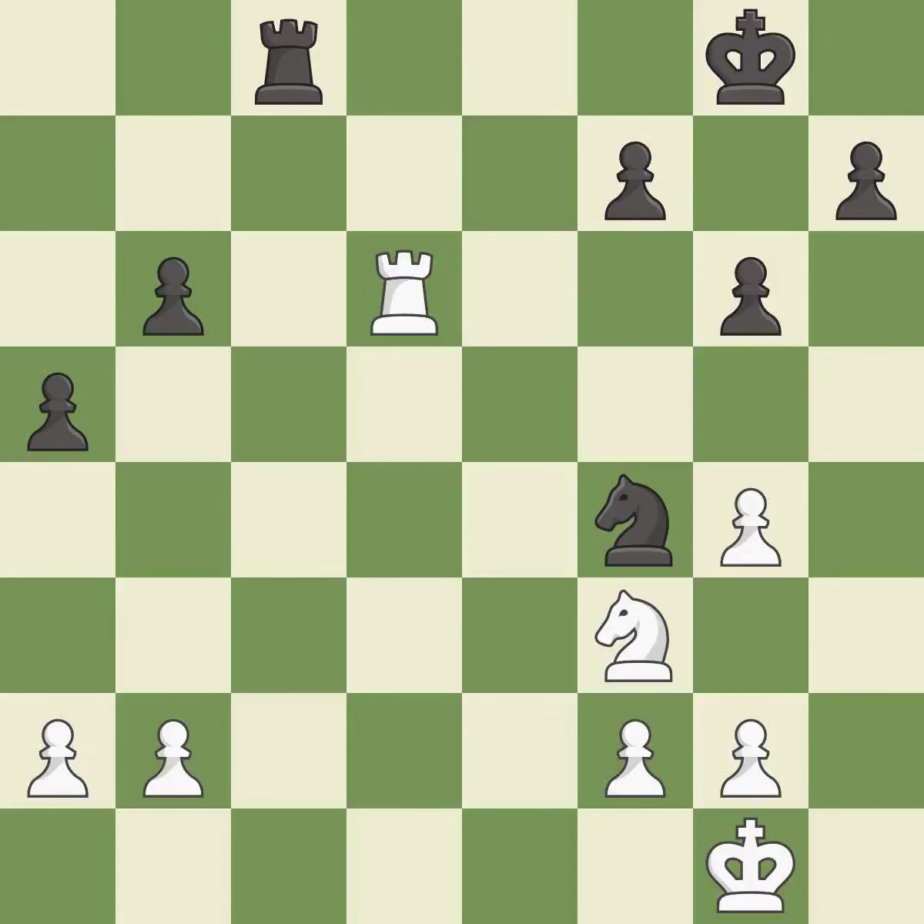The rook is now in a safe position. This poses a threat to strike a knight. The pawn is now on a square that is safer. A pawn kicks the opposing knight, forcing it to move or risk being captured.